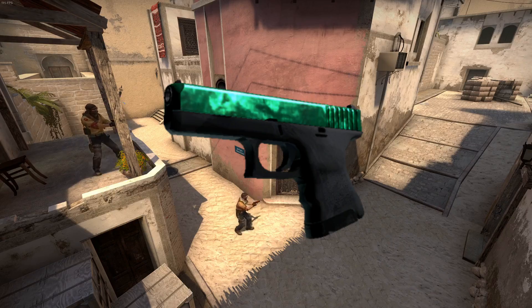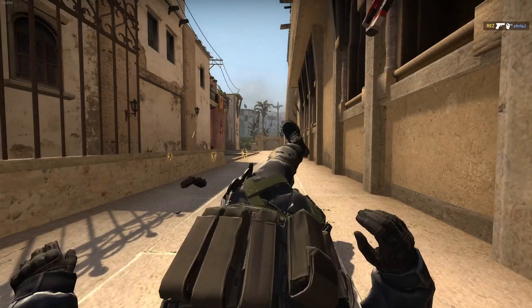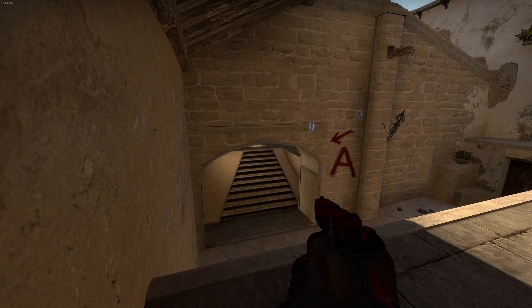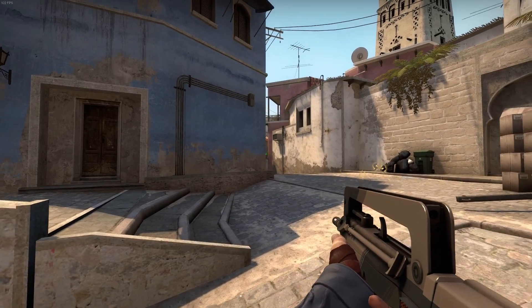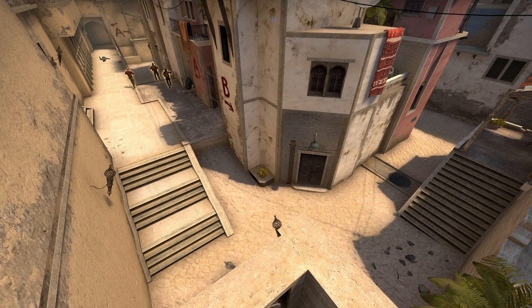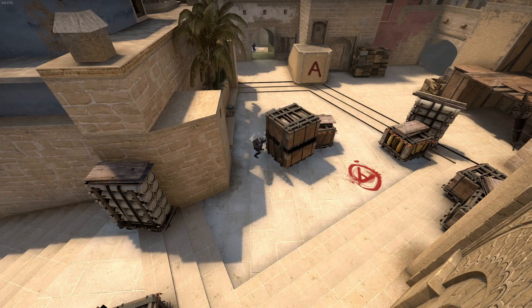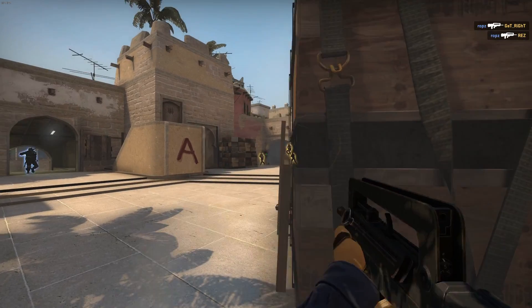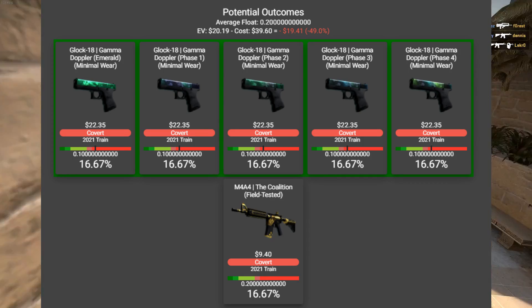Back to that easy-to-acquire skin: the Glock-18 Gamma Doppler. It can be easily purchased for 100 stars or for 38 euros. Based on Gamma Doppler odds, you have an 8 to 10 percent chance to get an Emerald — not that low — so you'd be paying somewhere between 300 to 400 euros on average to get one. But there's more: if you were to trade up for the Glock, you have an increased chance at the Emerald because of a bug in the trade-up system. Instead of seeing the Glock Gamma Doppler as one outcome, the system sees all four phases — Phase 1, 2, 3, and 4 — and the Emerald pattern as five different outcomes.